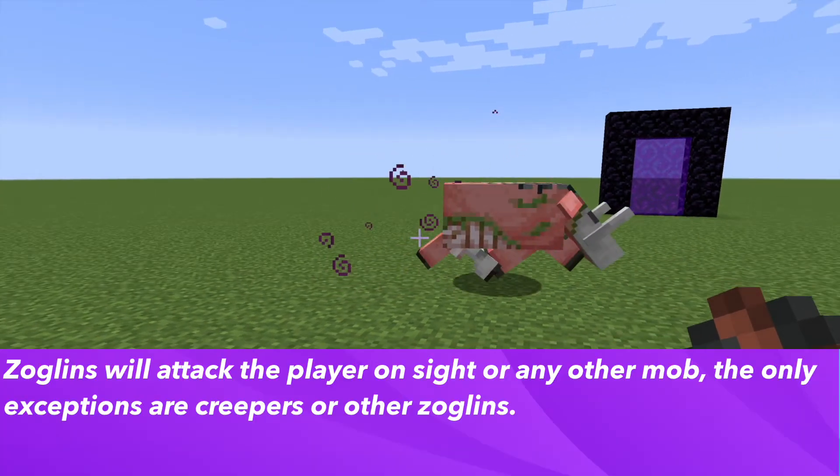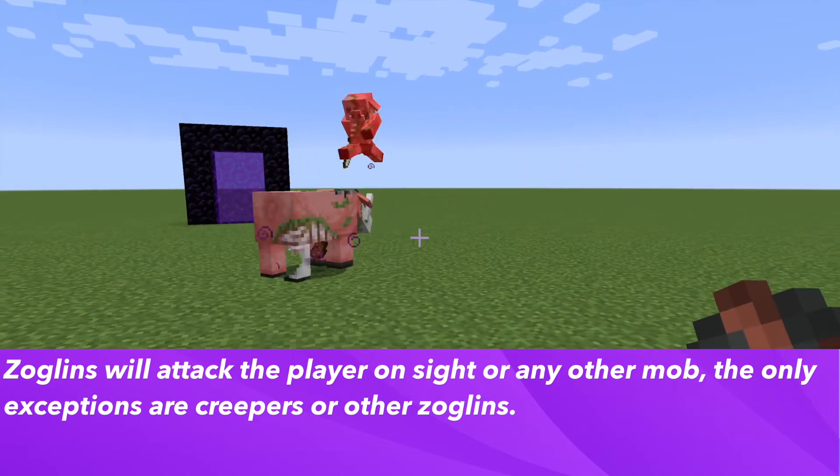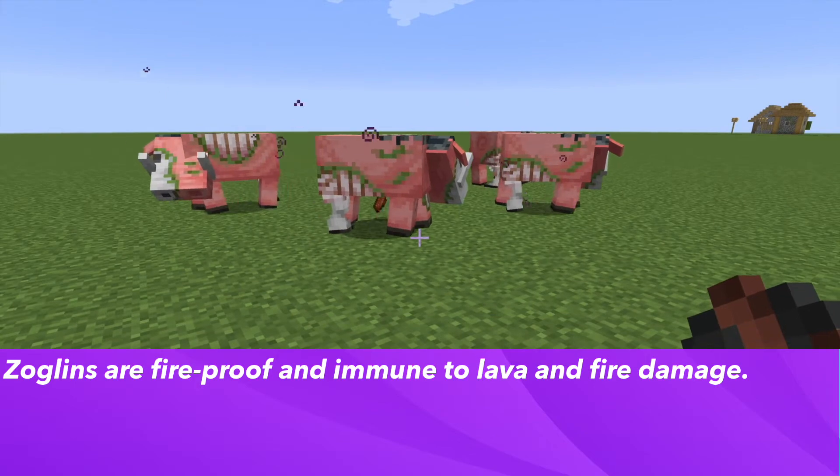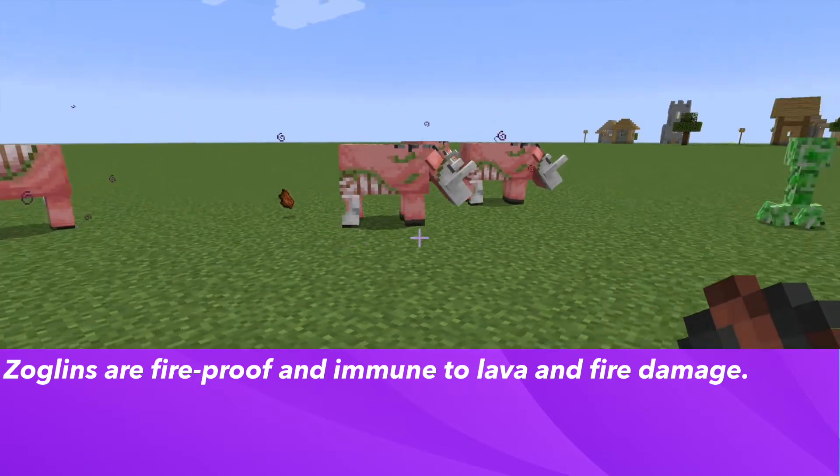They will attack the player on sight or any other mob. The only exceptions are Creepers or other Zoglins. Zoglins are fireproof and immune to lava and fire damage, similar to other nether mobs.